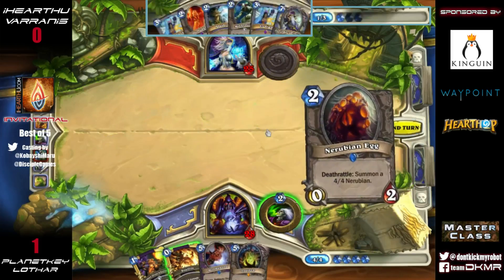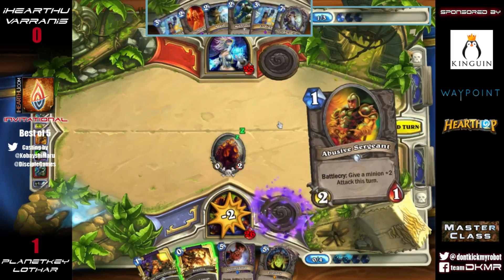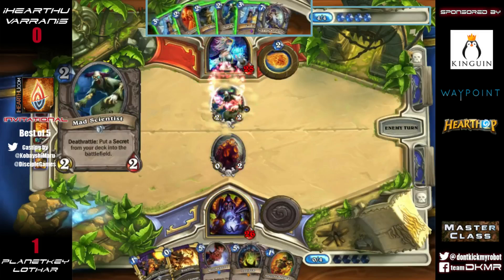As Trump said, if the 40 cards from Naxxramas could change the meta so much, then 120 cards from this expansion are going to be absolutely insane. This game has been pretty slow — Lothar isn't getting the best curve. He'd like a few more minions on the board, and we know a slow game is going to favor the Freeze Mage.